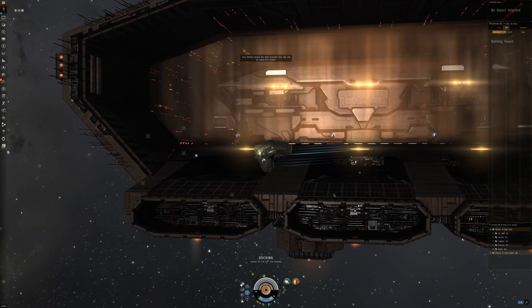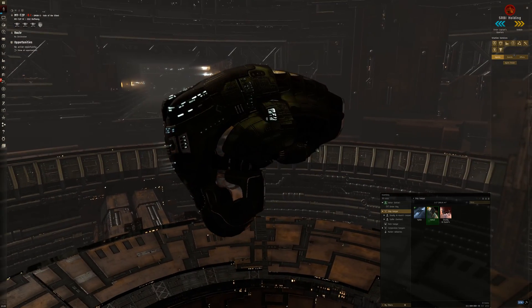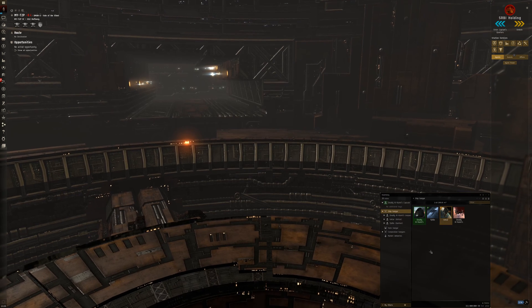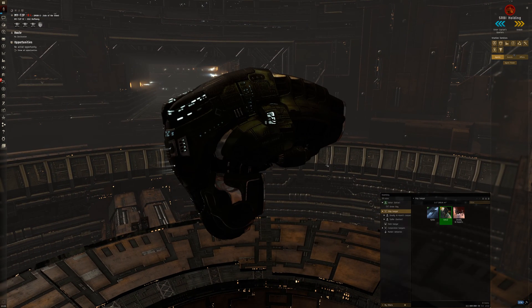There are two ways to prevent the drones from being shot upon. First, you dock in a station with your ship, you leave the ship and wait for a minute or two, and then re-enter the ship. Now there is a 50-50 chance this will not work, so either you try it out in a site, or you do the next step as well.